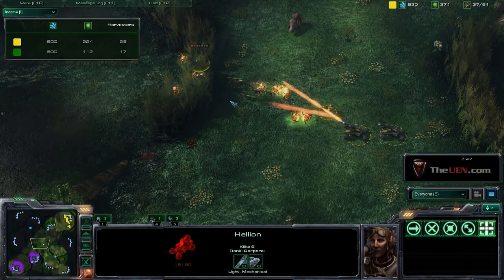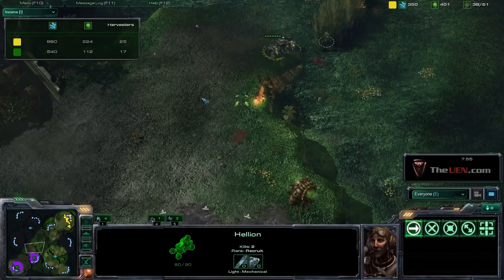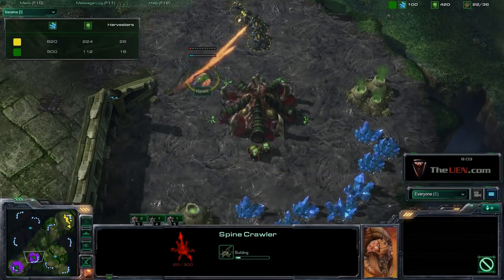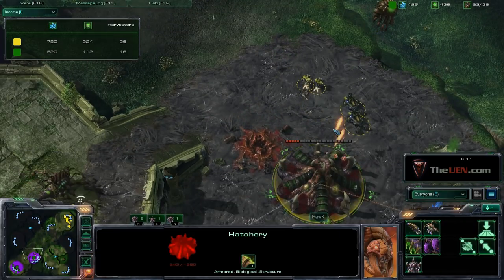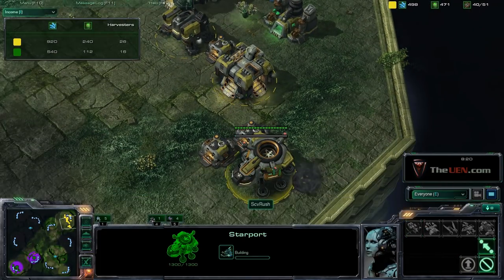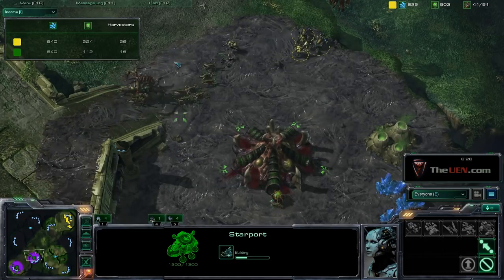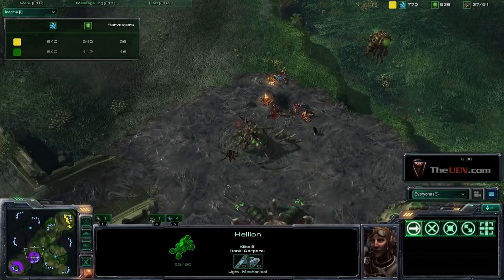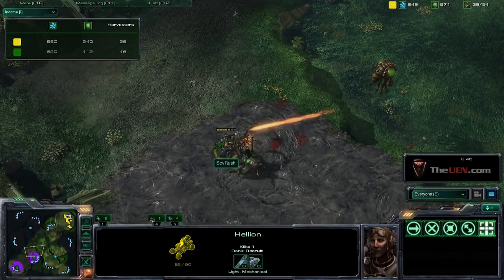You always want to hit those zerglings while they're in a line because the cone attack of hellions is so powerful if zerglings are in line, but not so powerful if they can get a surround on you. He's putting his spine crawler, but I think this is not a very good position. This puts a lot of pressure on the zerg and there's really not much the zerg player can do. And you can see at my base I'm building my hellions and I'm building the tech lab for my starport. I can get banshees really fast. I'm putting so much pressure on the zerg player and teching so fast because all of these units don't require any gas.